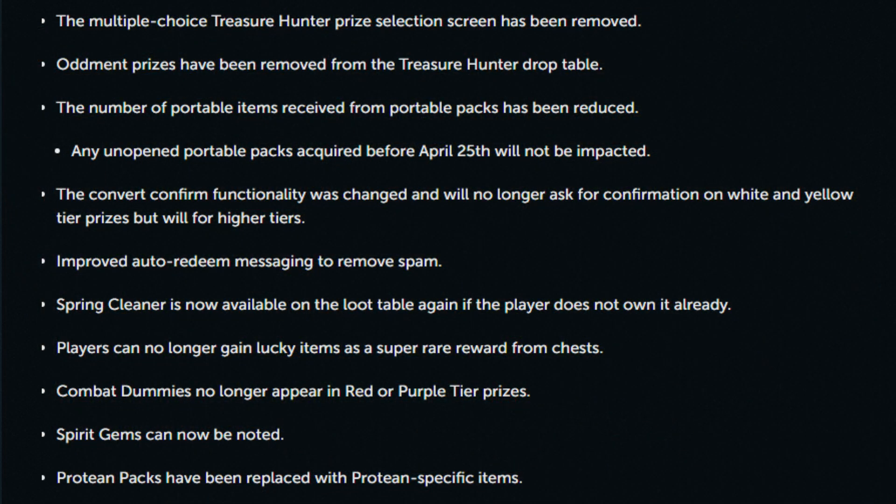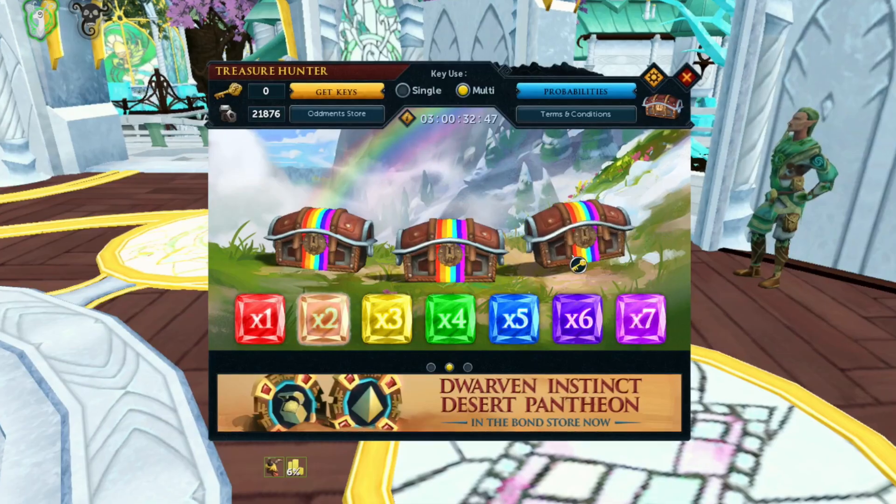As for changes to Treasure Hunter itself: the multiple choice prize selection screen will be removed; oddment prizes have been removed from the draw table; the number of portable items from portable packs has been reduced, though unopened portable packs acquired before April 25th will not be impacted. The convert confirm functionality will no longer ask for confirmation on white and yellow tier prizes but will for higher tiers. Auto redeem messaging has been improved to reduce spam. Spring Cleaner will be available on the loot table again for players who don't already own it. Players can no longer gain lucky items as a super rare reward from chests, combat dummies no longer appear in red or purple tier chests, spirit gems can now be noted, and protean packs have been replaced with protean specific items.